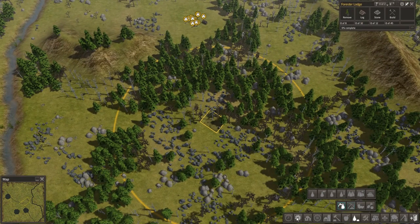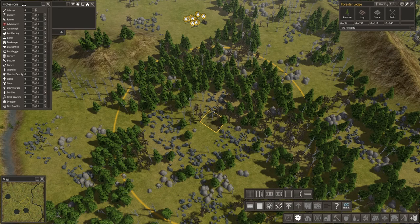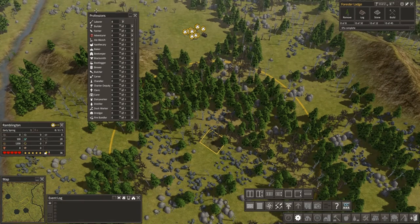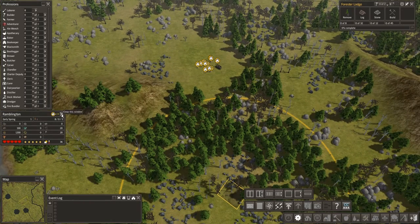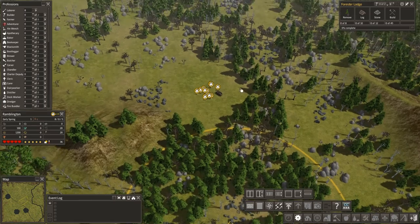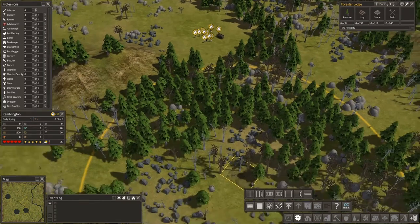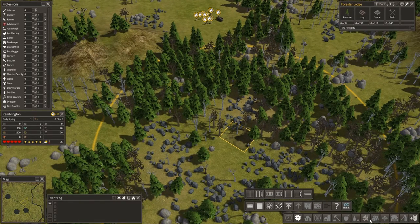Let's get the rest of the UI up and going. Ramblington — thirteen citizens right now, all homeless, some of those are kids. We've got eight adults right now. So we'll immediately set at least half of them as builders — they're going to act as laborers until there's something to build anyway. So we've got our forester here, let's get the gatherer going.